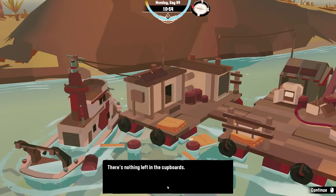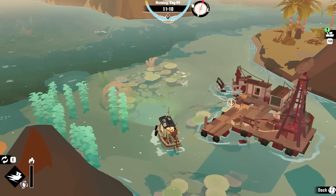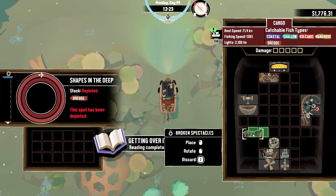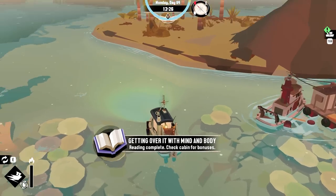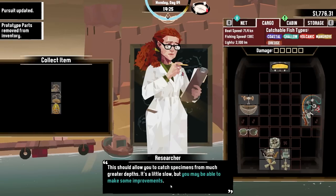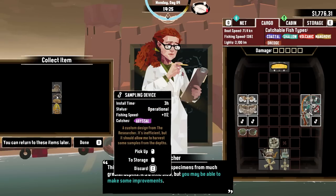I want to look in the cupboards, on the table. Hey there we go — more research parts! Reading complete. I have the prototype parts you asked for. Now let me assemble the device. This is a fishing pole — it catches the abyssal fish! It's super slow though.